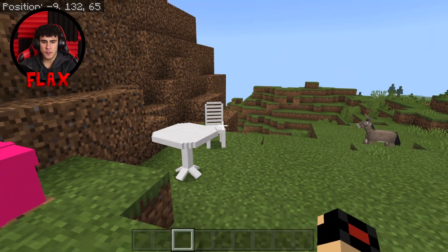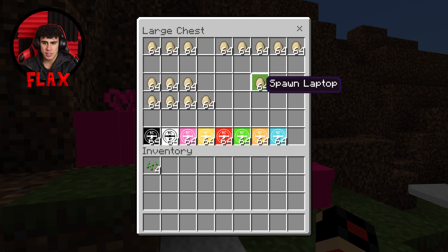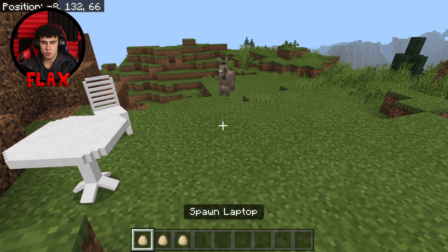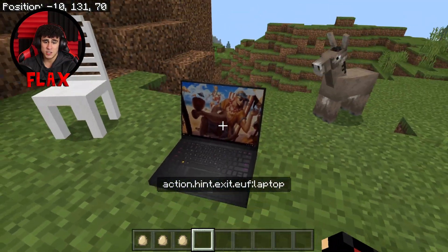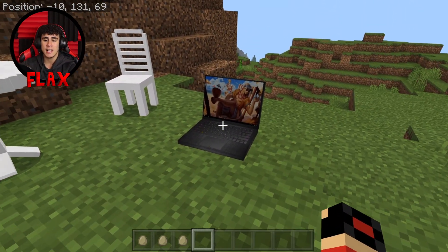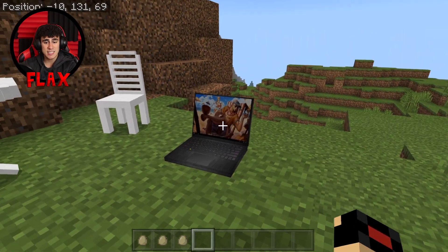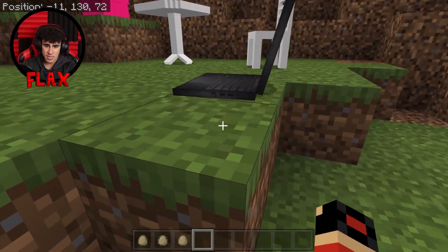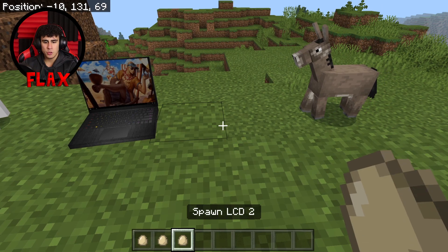The next feature I'm about to show you is the second best of this mod. We've got a laptop spawner, an LCD one spawner, and an LCD two spawner. This is a laptop added into Minecraft, which is kind of cool. I'm questioning how these are even in the game — this is super amazing. You can even see on the side the charger port and HDMI ports.